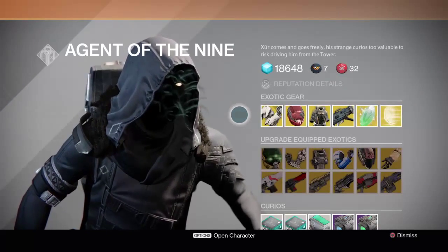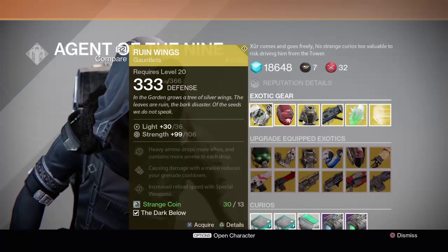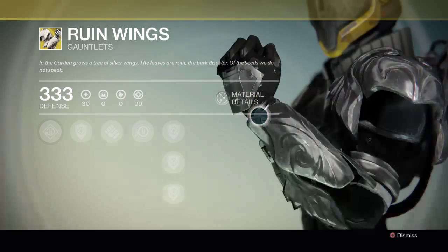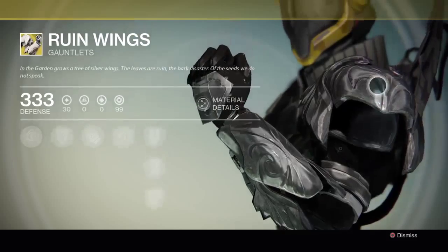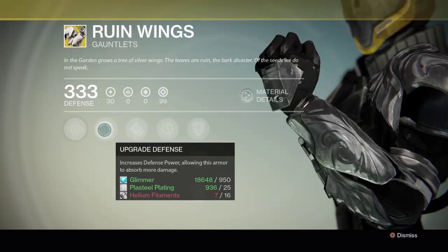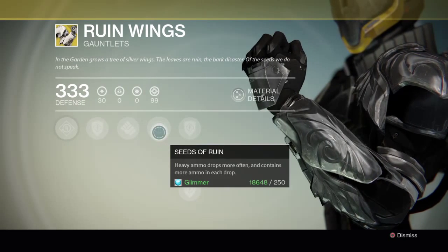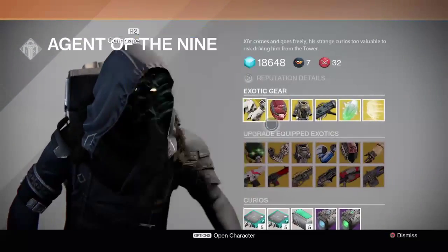All right, so he has these awesome gauntlets — I gotta remember, don't click X. These gauntlets for the Titan look awesome, really cool. His abilities increase defense power, allowing your armor to absorb more damage, and heavy ammo drops more often. That's actually pretty cool, though I don't use heavy too often.